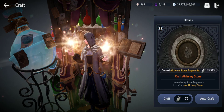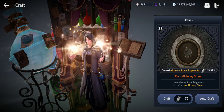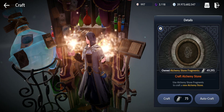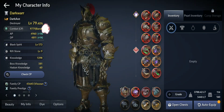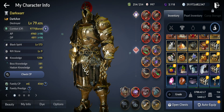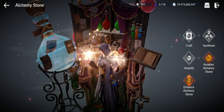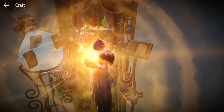Hello guys, welcome back to another Black Desert Mobile video. In this video I'm gonna test again the RNG for alchemy stone fragments and also for relics — let's see if I can get more sushi or abyssal relics. I have 49,000 alchemy stone fragments and 100,000 relic fragments. Let's get going and check the drop rates.